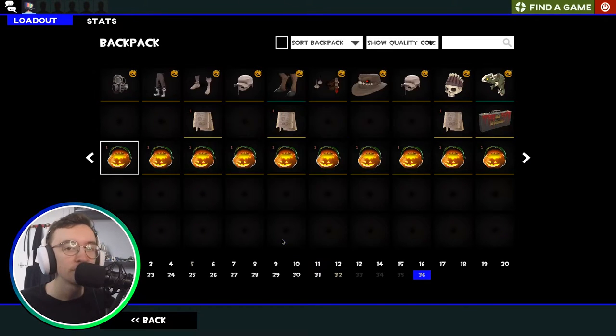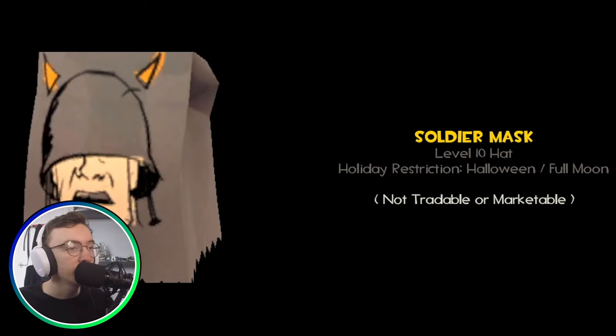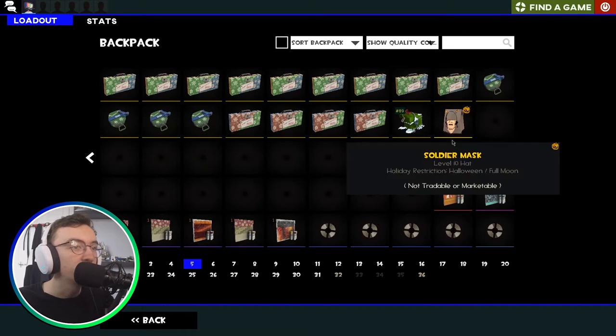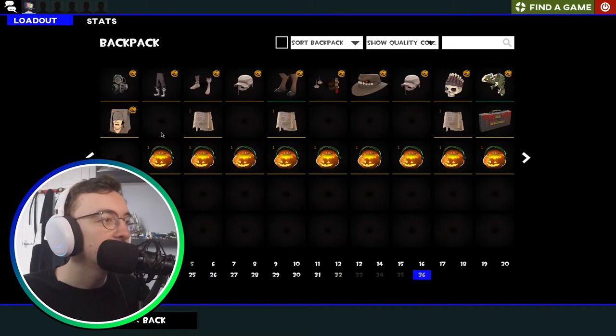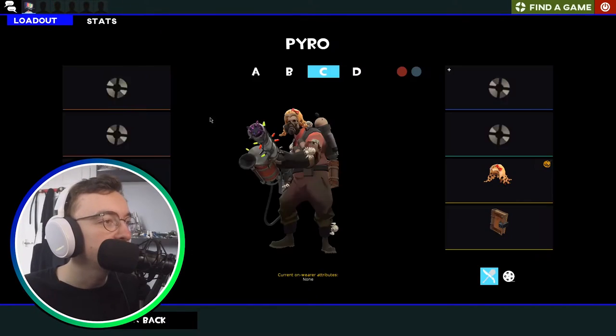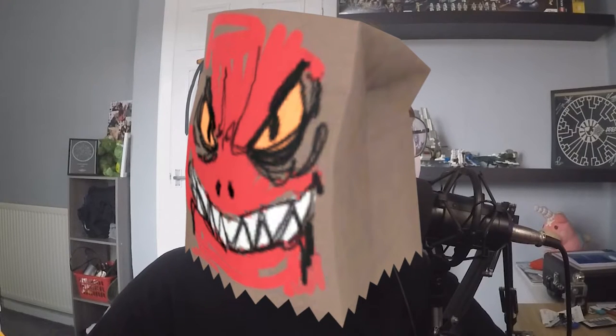On to number eleven. We've been getting some pretty interesting unboxes and I'm very happy with what we've got so far. We got the Soldier Mask. So they are actually separate masks — I never knew this. I always thought they were a separate style for that other paper bag cosmetic, the Mildly Disturbing Halloween Mask. I thought I could get the Soldier Mask as a style on that, but turns out they're different cosmetics. The more you know.